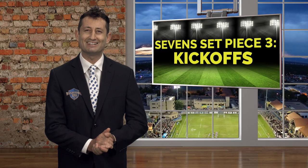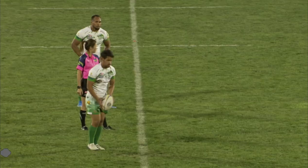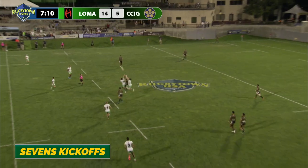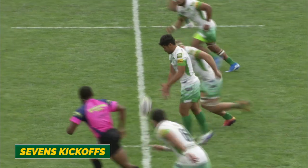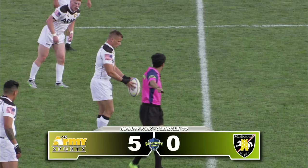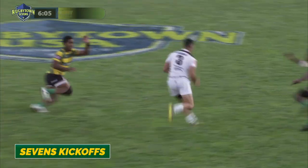A major difference from 15s is that in sevens, the team that scores always kicks off to restart play. Restarts must travel 10 meters, with most teams aiming for as much height as possible, then sending their best aerial players to compete for possession. The goal is, of course, to win the battle for the ball, either by knocking it backwards towards your teammates, or better still, taking a clean catch.